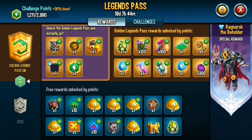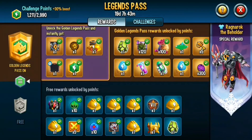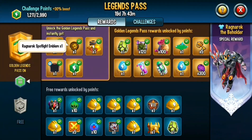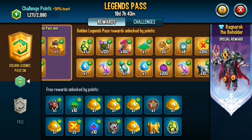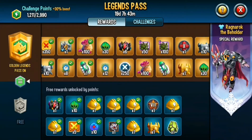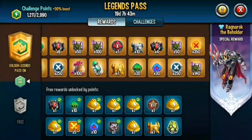If you buy the Legend Pass you'll get these rewards on the top. You'll be able to get Gracon at rank 3 if you have enough challenge points. You can also get heroic orbs, gold and silver chests, 300 gems, Ragnarok's new skin, the Nemesis souls, a level 10 rune, and more.